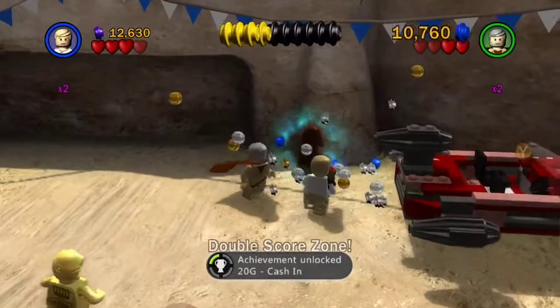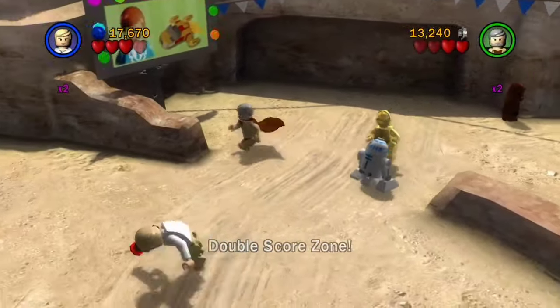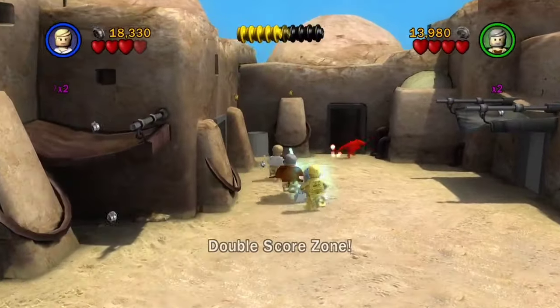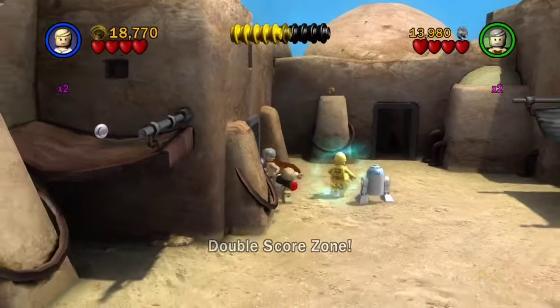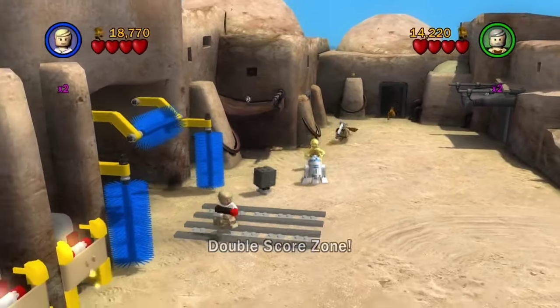I just got an achievement. We got a whole bunch of money worth double the amount. I wish that double score zones existed in real life — like you could go somewhere and your money is worth twice as much as it normally is. But that's called another country. It's called third world countries.